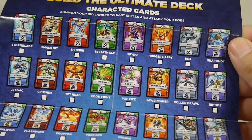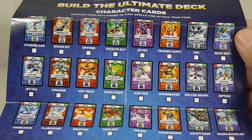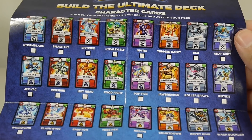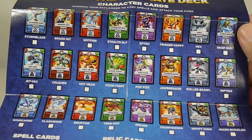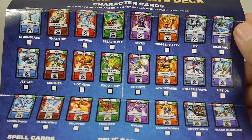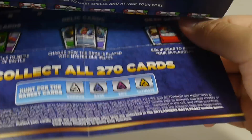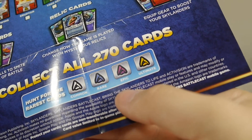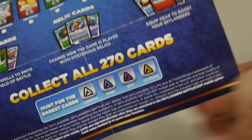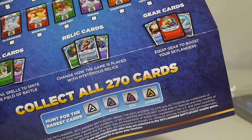Here are the character cards — the Skylanders available in this first assortment: Stormblade, Smash Hit, Spitfire, Stealth Elf, Spyro, Trigger Happy, Hex, Snapshot, Jet Vac, Crusher, Hot Head, Food Fight, Pop Fizz, Jawbreaker, Roller Brawl, Riptide, Whirlwind, Flash Wing, Eruptor, Tree Rex, Ninjini, Countdown, Crypt King, and Wash Buckler. You get three of every type of Skylander, plus spells, relics, and gears — collect all 270 cards. There are commons, rares, epics, and ultimates — the rarity is indicated by the color at the bottom of the card.